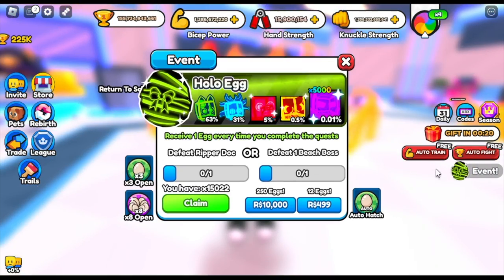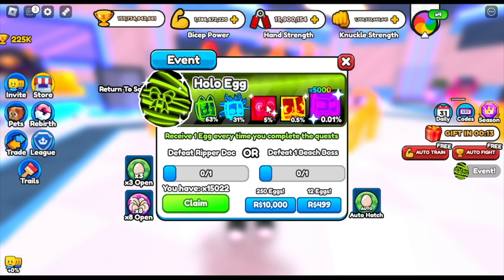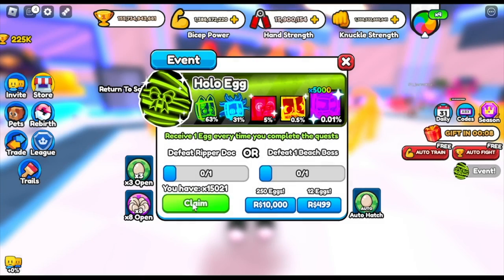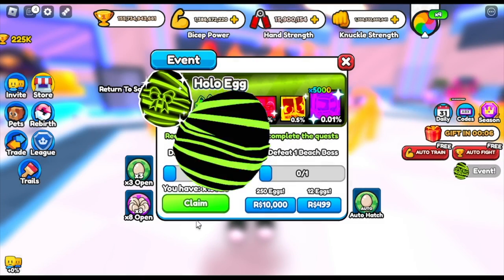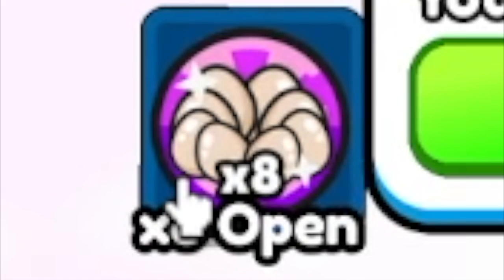Moving on. Our account has 15,022 eggs. Are we gonna click it one at a time? Our target is 0.01% holodominus. We're just gonna fast forward. In order to make things faster, I also bought this game pass — x8 open.